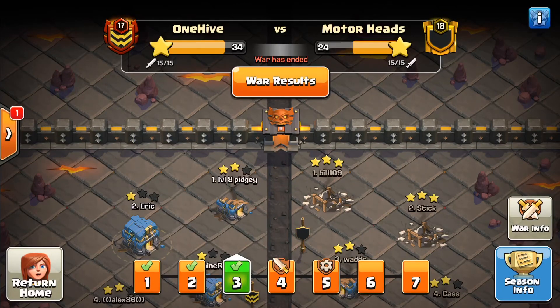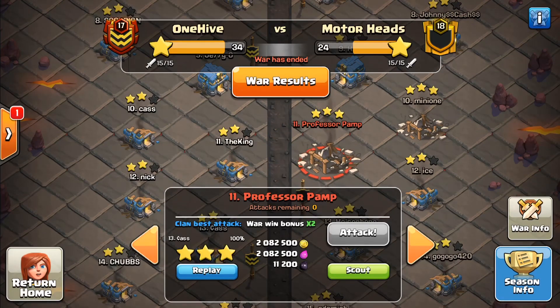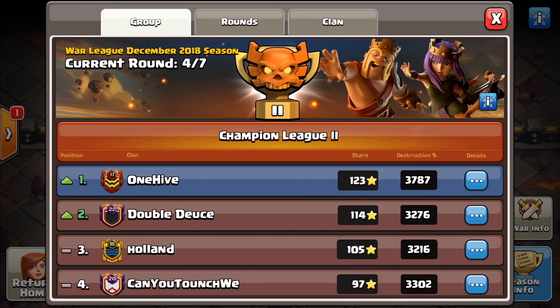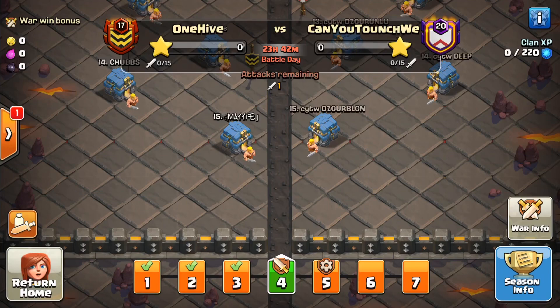That's the last of the replays for today. There was one other three-star from Cass — that one was shown in the last video because we did it live, so I'll put the link in the description, make sure you go check that one out as well. One Hive is moving on to round four and next we are fighting Can You Taunt — don't miss that tomorrow, we'll have a recap showing those awesome attacks. That's it for today — drop a like on the video, subscribe to my channel, and I'll see you in the next one.